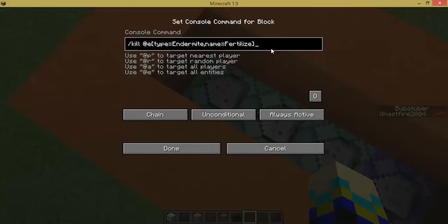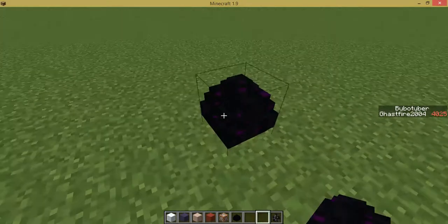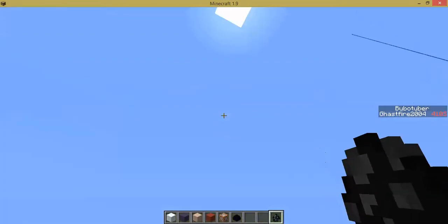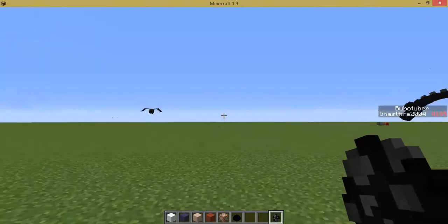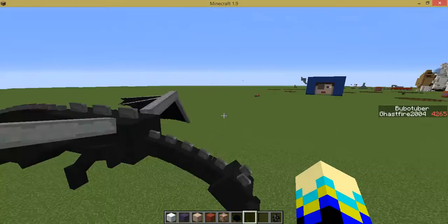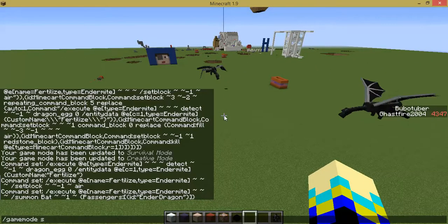And then it kills the endermite named fertilize. So as you can see, this will all happen: it'll set the block, it'll destroy the block, then it'll summon the enderdragon, and kill the endermite. That's exactly how it works. And then the dragon just stays there until you get close. And now we have two enderdragons. And now we're going to kill the enderdragons.